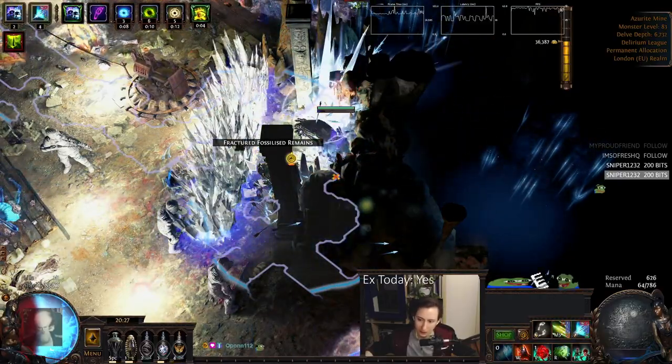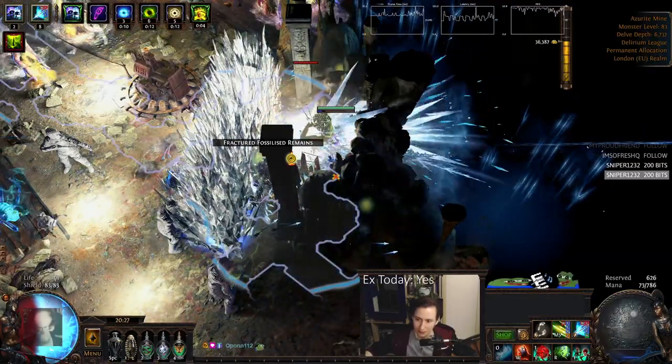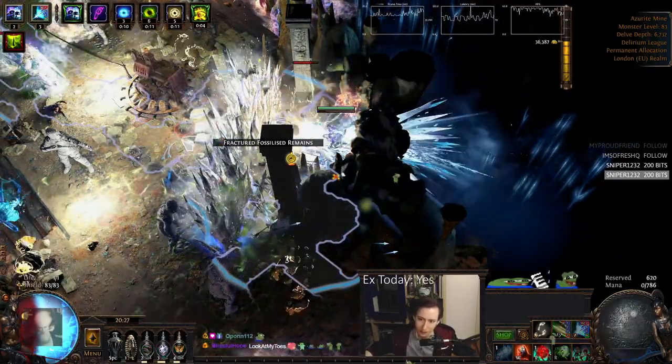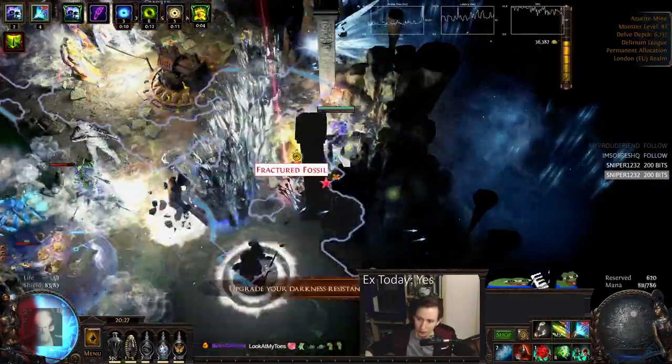You can use Spell Cascade on your Frost Wall as well to make it easier, but I never have enough mana. And here I'm getting name-locked.